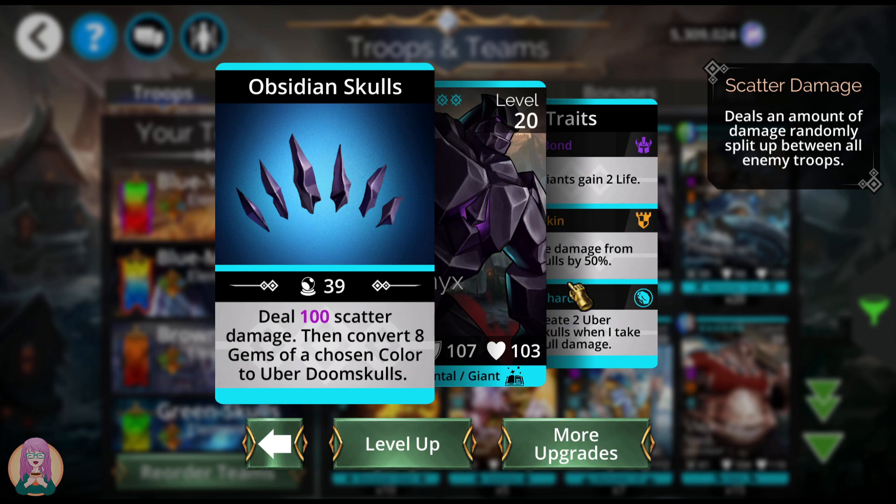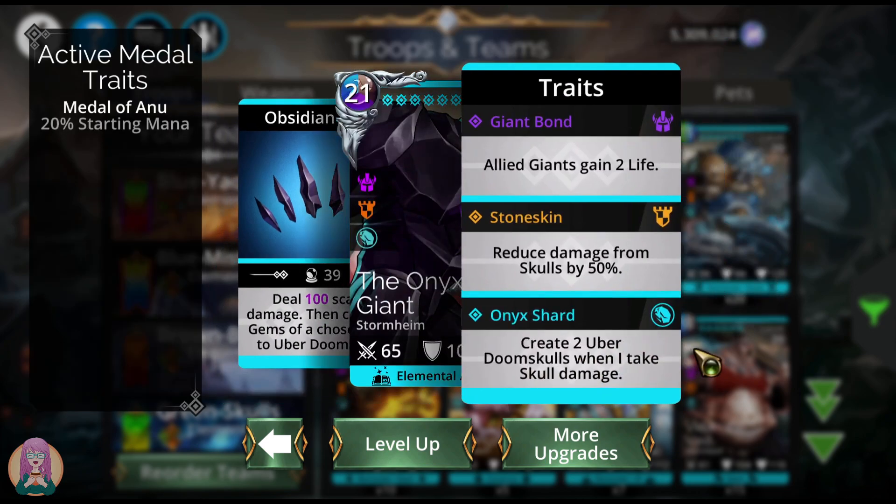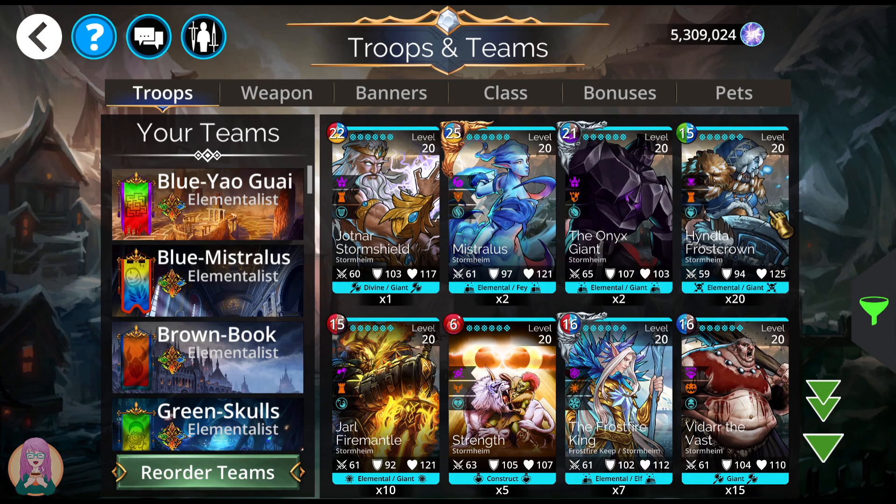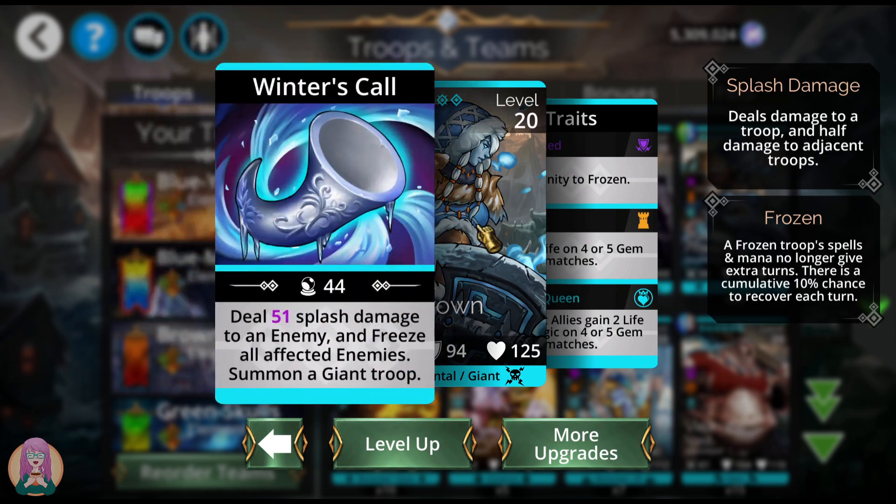The way you use him is to make sure to convert a color that has eight gems or fewer on the board — there's a counter on the left side of the board showing you how many of each color there are. You line that up with the skull for a match four and it's beautiful. Also, you can run him at the front of the team. If you do so, he's going to reduce damage from skulls by 50% — though that reduction does not count towards doom skulls or uber doom skulls — and he'll create two uber doom skulls every time he takes damage.